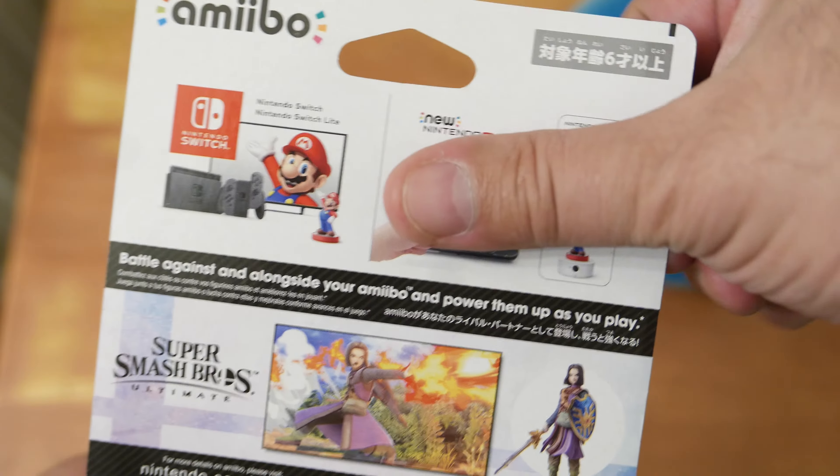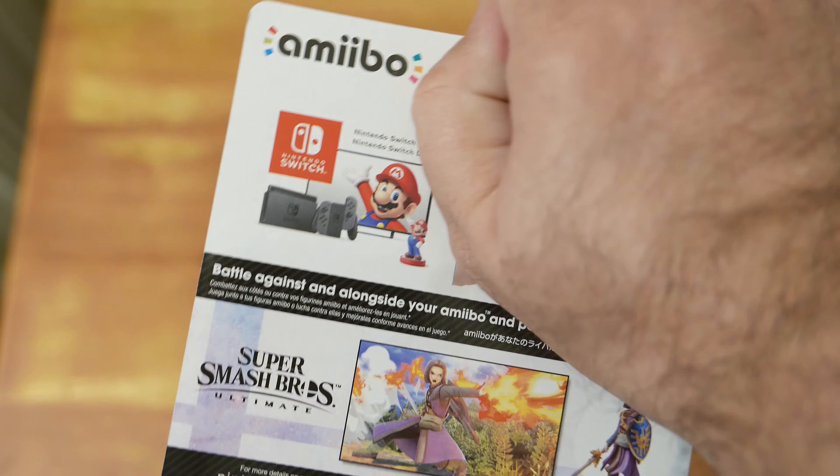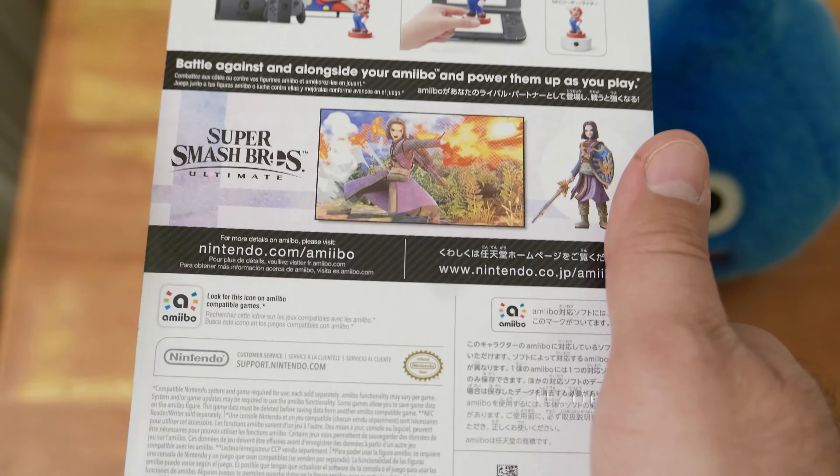This is the front of the package for Hero. And this is the back part for Hero, where they list the Nintendo New 3DS, which has been discontinued. So in the future, it'll just be the Switch, Switch Lite, Switch Plus, that type of stuff.